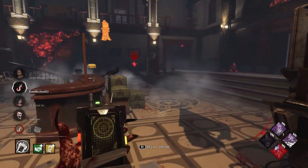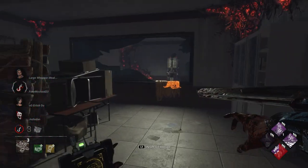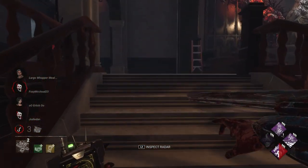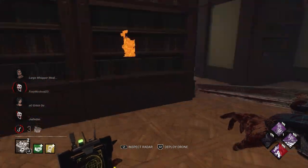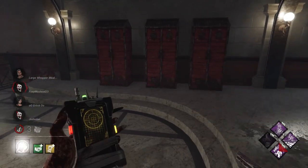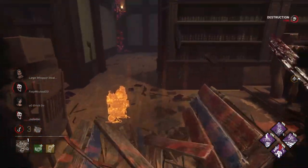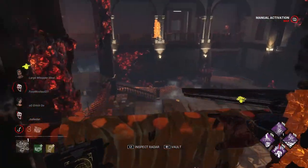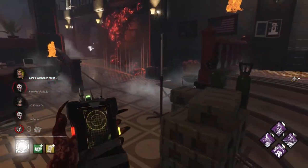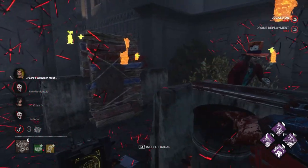That brings me to a point about Eruption: I don't focus on gens when playing Skull Merchant. I might use gen perks but I focus on chasing survivors and let my perks and drones defend gens for me. That's why we have Eruption and Thrilling Tremors — Thrilling Tremors blocks the gens, Eruption makes them regress faster. The reason I didn't use Eruption when Skull Merchant first came out was because everyone was using Eruption along with Scourge Hook: Pain Resonance and similar perks to slow down the game massively, which was really unfun. Skull Merchant was already considered an unfun killer, so I just decided not to use that perk.